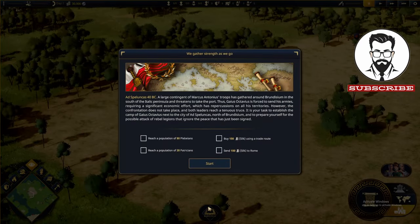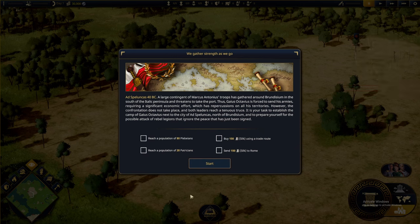Continuing our Citadelum playthrough, we have the second part of the tutorial — we gather strength as we go. So Aedes Peluncas, 40 BC. A large contingent of Marcos Antonio's troops has gathered around Brundisium, the south of the Italic Peninsula, and threatens to take the port. So I think this is mostly focused on military.